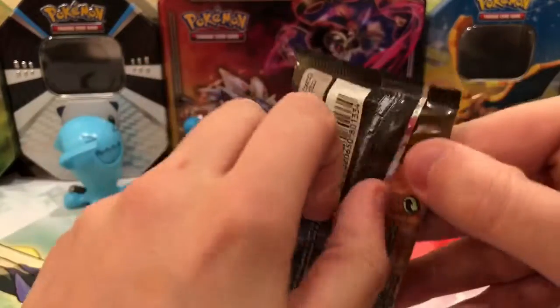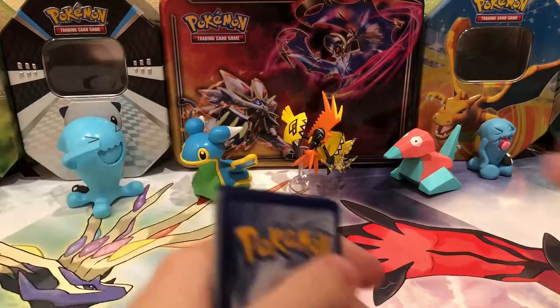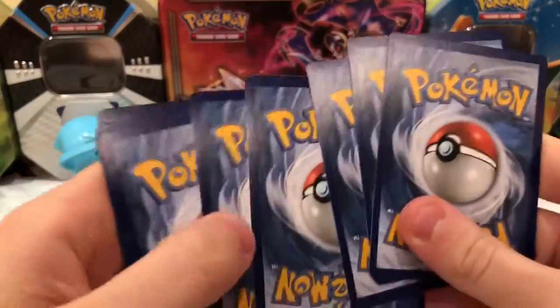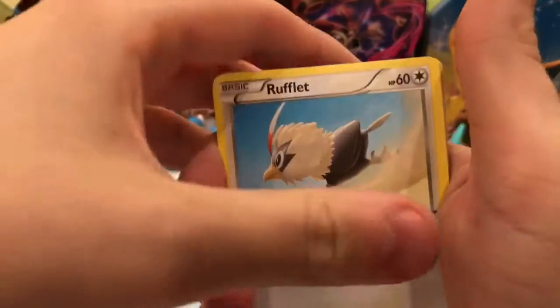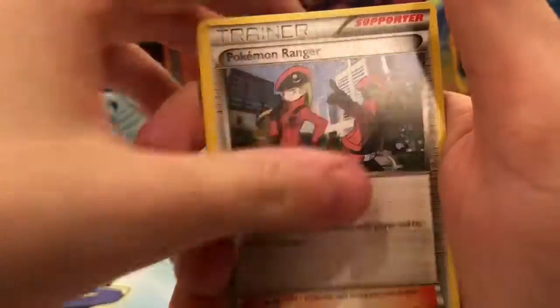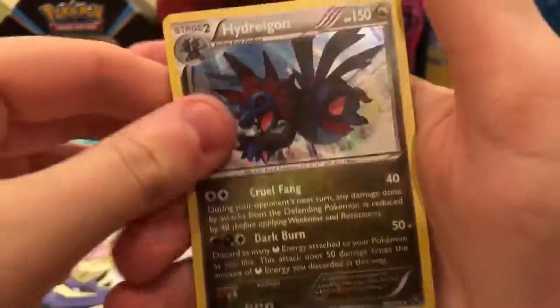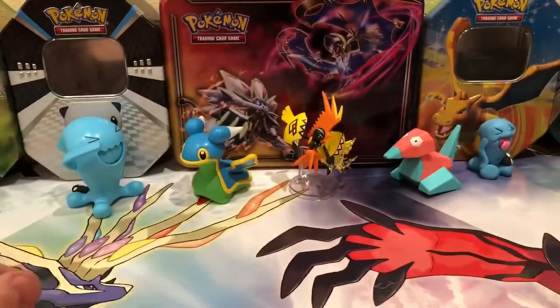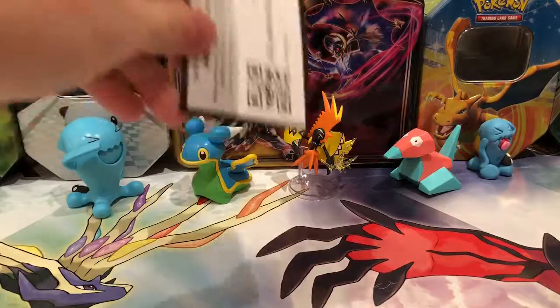Now let's hope for something good out of the Steam Siege pack. I paid $12 for this so even if we don't get something good — it's great that I got one of these big boxes for only $12. We have a Rufflet, Tangela, Krogunk, Mareep, Litwick, Pokemon Ranger, and Lapam. The reverse is a Chimchar and that's a common. And the rare is a Hydragon Hollow — a nice holo I don't have. And there is the online code.